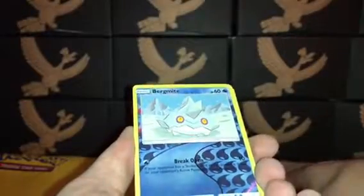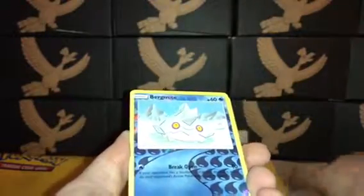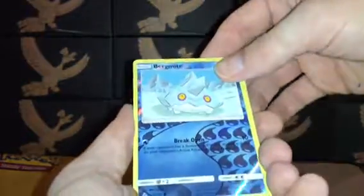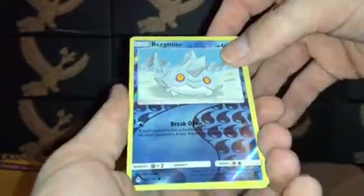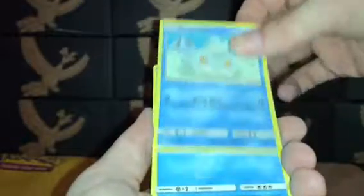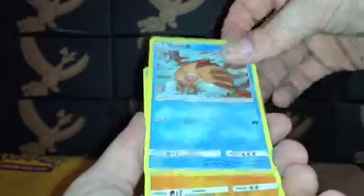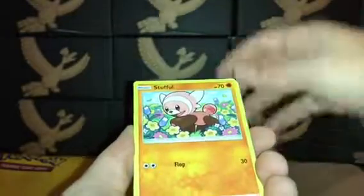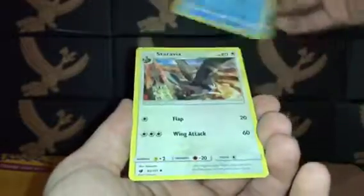Diggersby. I just hadn't really worked on the newer sets — right now I'm really trying to complete Guardians Rising with all the Secret and Ultra Rares. That's one of my main focuses. I have some Hyper Rares coming, some Rainbow Rares, but they haven't got here yet. Bergmite Reverse, Bergmite Non-Reverse regular. Crimson Invasion Swinub, Crimson Invasion Stufful, Starly, Staravia. And one more pack.